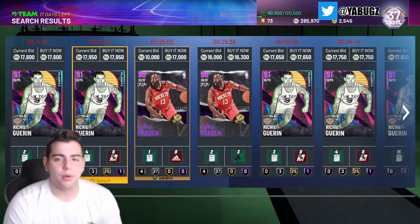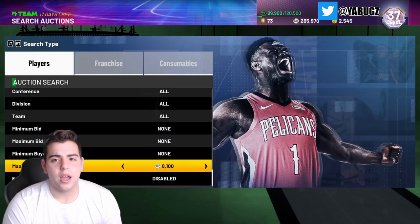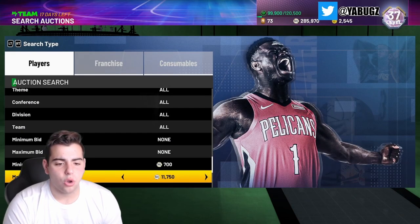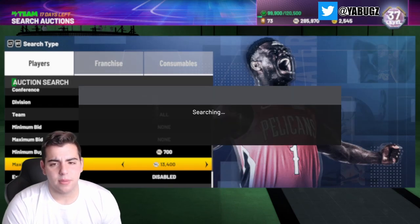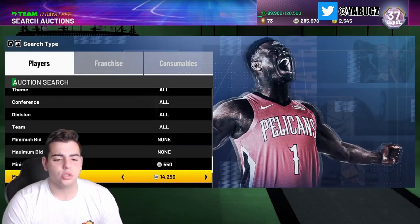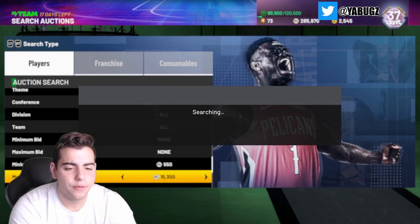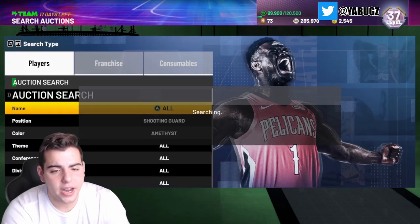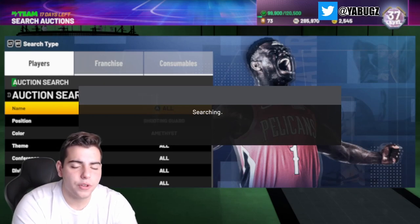Now for amethyst filters — I still highly recommend these, they have a very good profit margin. Shooting Guard Amethyst is very good because you can lock it in for CJ McCollum, and all the SG amethysts have value: Michael Cooper, Richie Guerin, and others. Steve Smith is cheapest at around 15k. I sniped out a couple Coopers and Guerins — Guerin was 9-10k a couple weeks ago and is now over 15k.